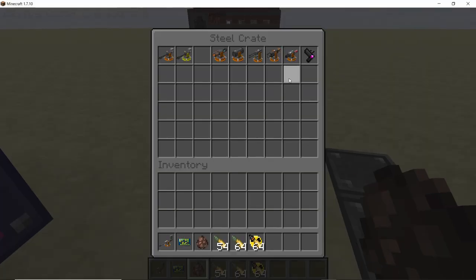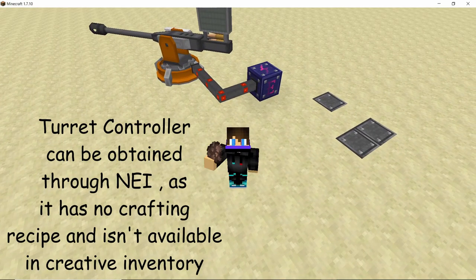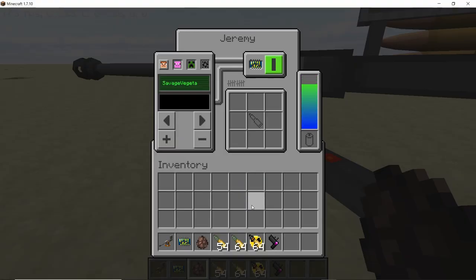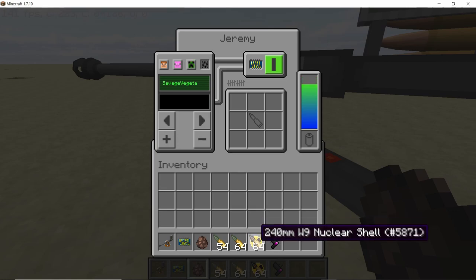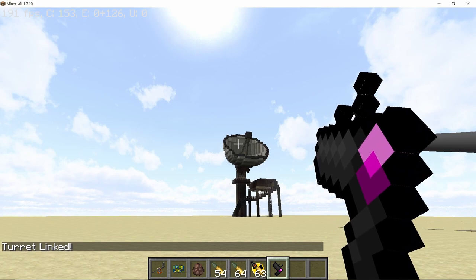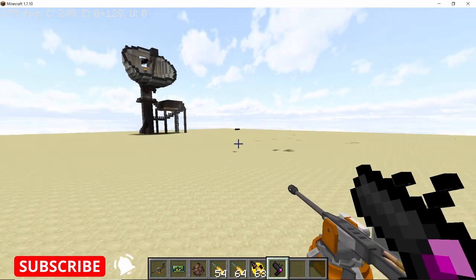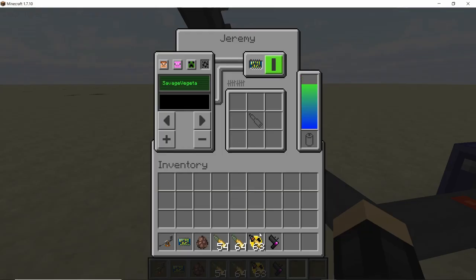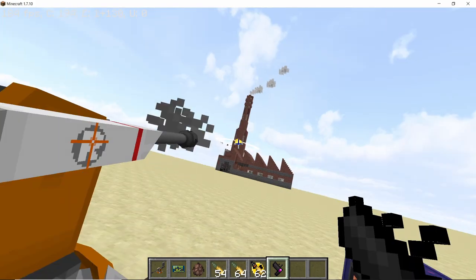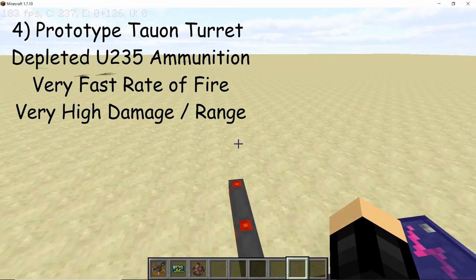Now let's try out the nuclear warhead shell. To do this safely without destroying my own base, I'm going to use a turret controller. The turret controller is not available in the creative inventory and has no crafting recipe, so you have to obtain it through Not Enough Items. The turret controller can be used to manually control the turret. Place in a nuclear warhead and shift-click with your turret controller — each shot deals a ton of damage and destroys a lot of blocks.